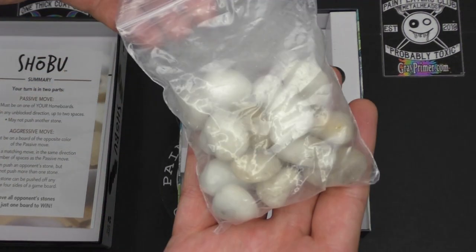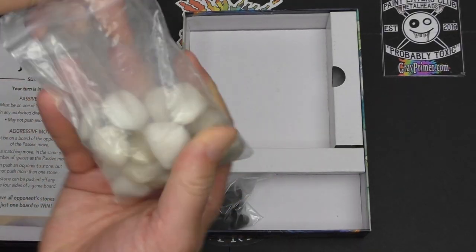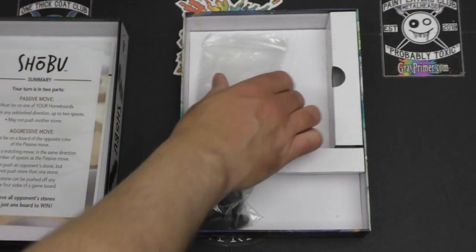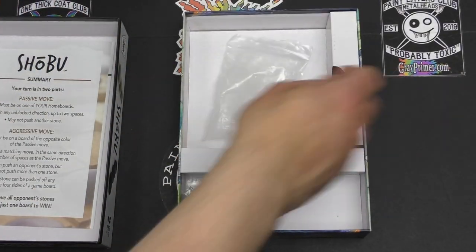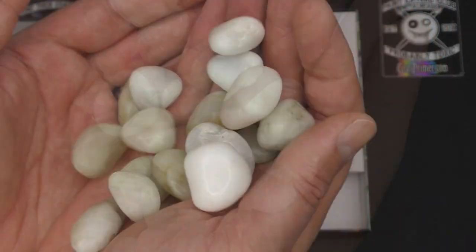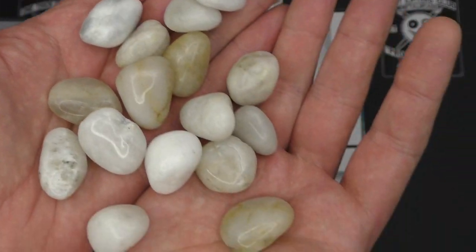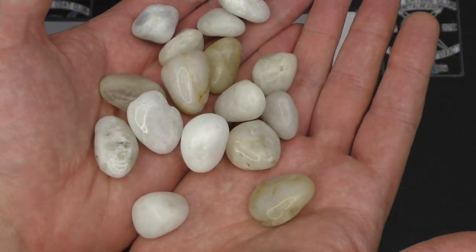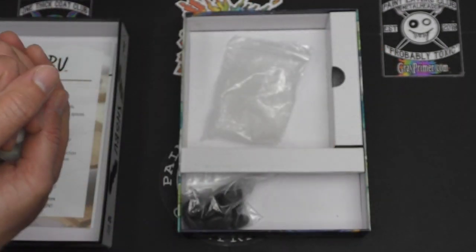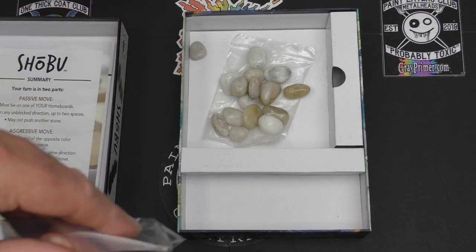And then we have these river stones. They come in powdery-looking bags, but the actual stones themselves are beautifully polished. Look at how pretty these are — they're all unique. There's just something lovely about having them in your hands. So that's the white stones.